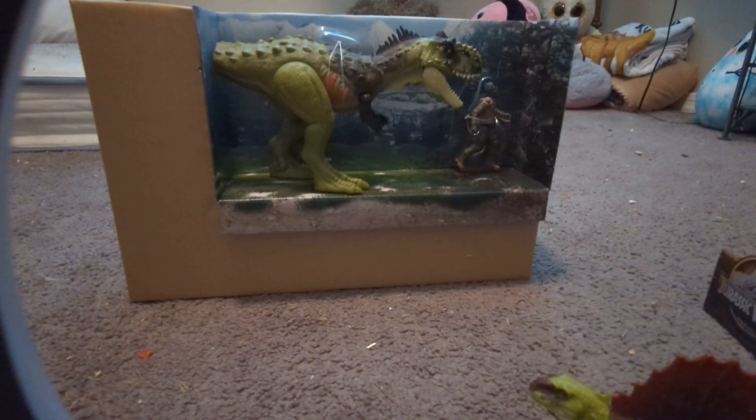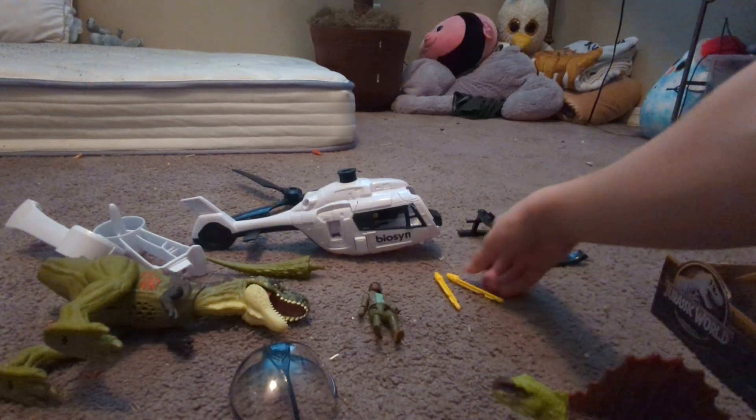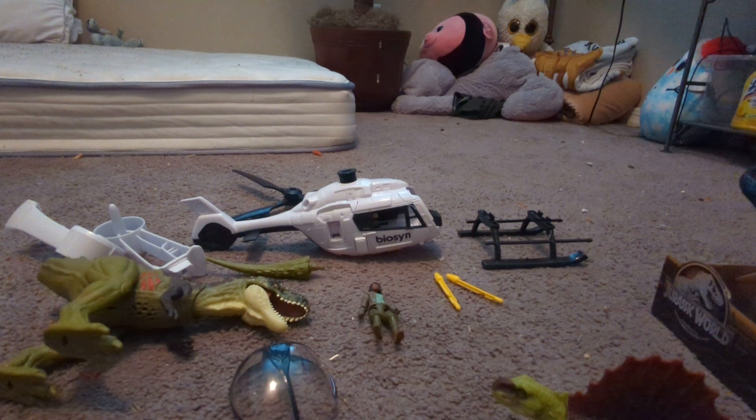Here's the pack out of the box. Let's get opening this pack. In this pack you will find two darts, one Rahasaurus, a Rahasaurus handle, the helicopter body, the helicopter windshield, the helicopter bottom, the helicopter propeller, and two helicopter propellers.